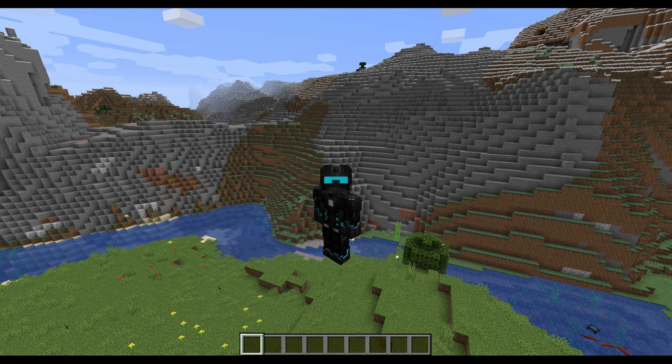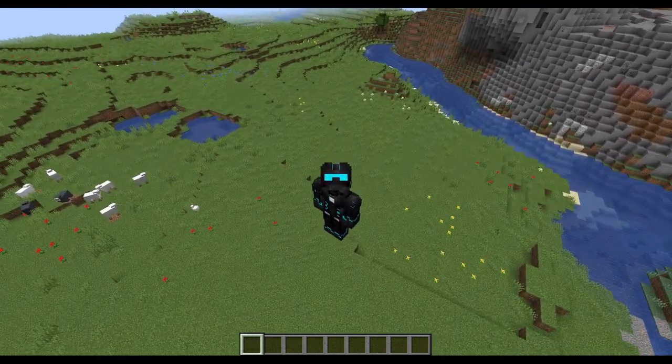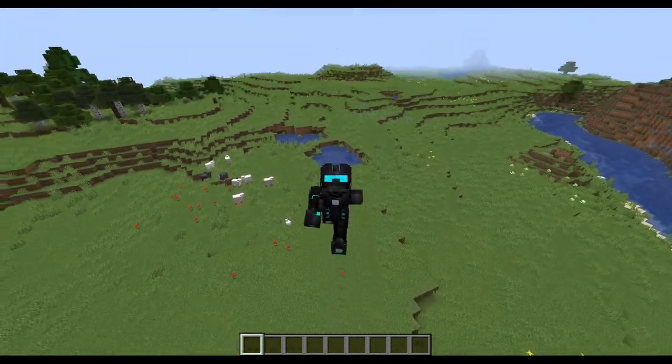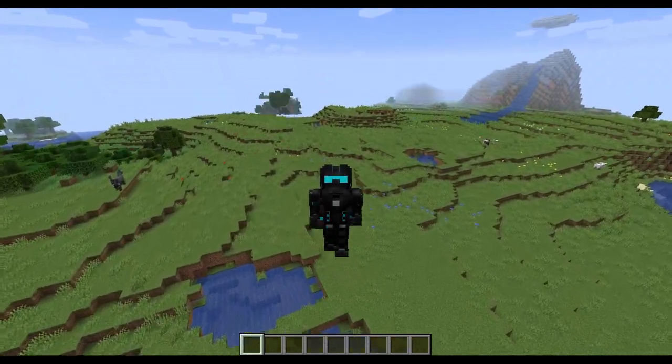This snapshot is pretty interesting. We have some new additions but also some changes. Let's take a look at the new additions first — and those are the Wanderer, a Wandering Trader, and a Trader Llama.